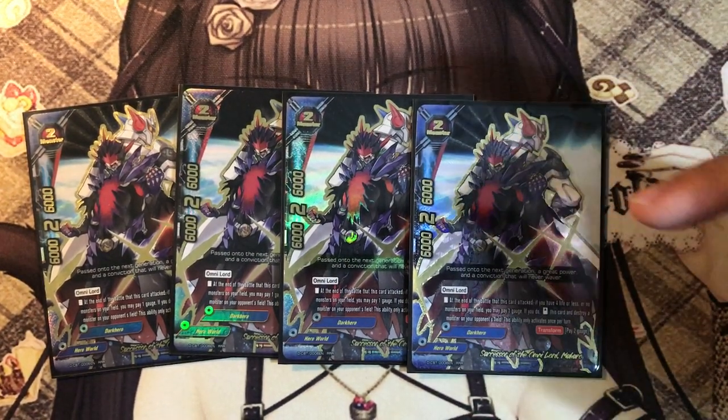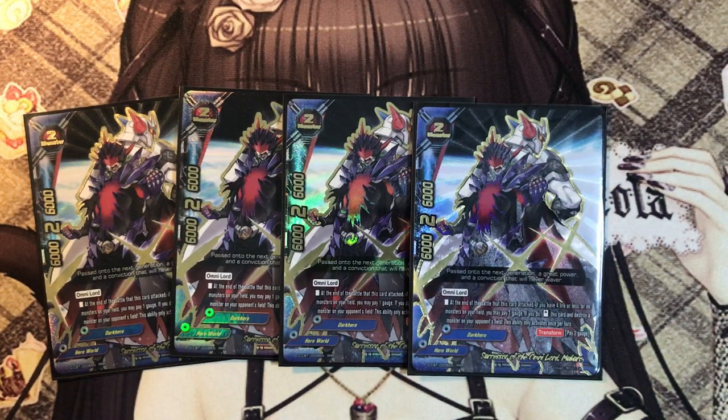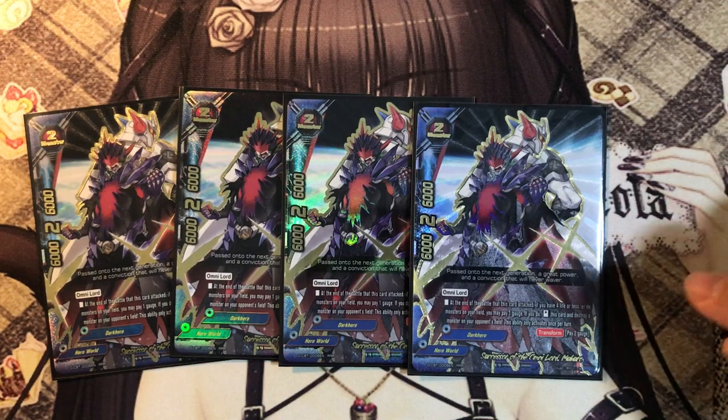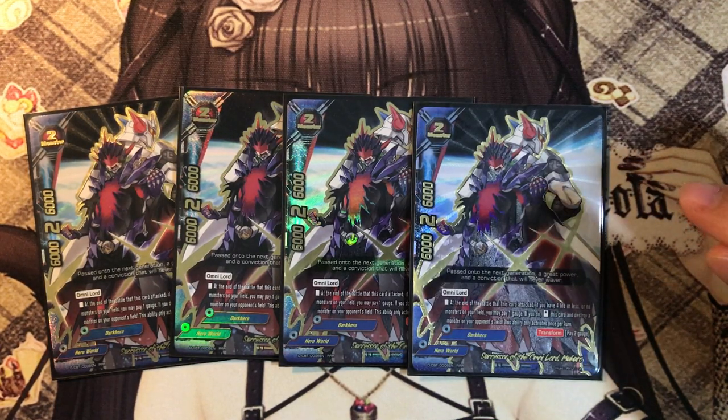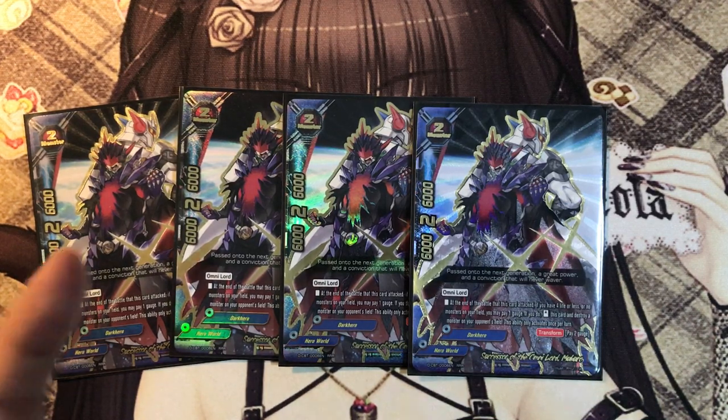It's also a very powerful Mukro that has double attack. At the end of the battle that this card attacks, if you have 4 life or less or no monsters on your field, you may pay one gauge - if you do, stand this card and destroy a monster on your opponent's field. It's basically pay one gauge to re-stand, and since you pretty much guarantee have no monsters on your field, it's very easy to pull off.